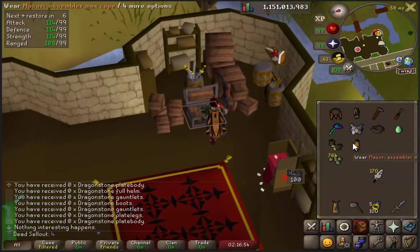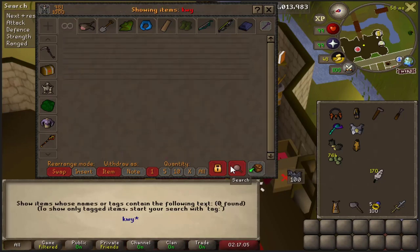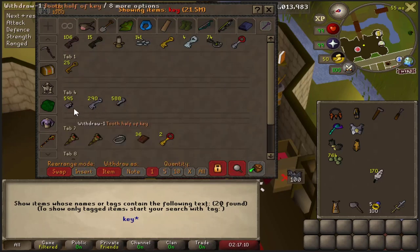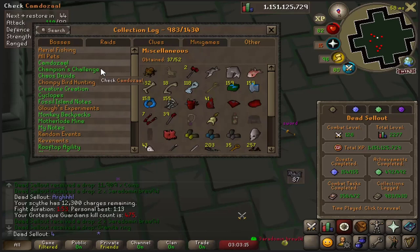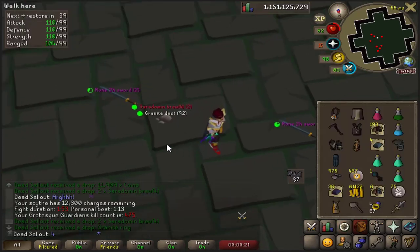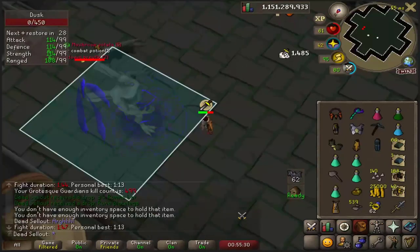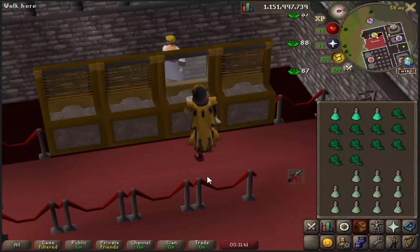In the future I'll have to deal with the crystal chest dragon stone content, which is probably one of the biggest collection log killers for iron men - you have to do about 50 to 100 million thieving XP at the Elven area and get all the crystal pieces. We did get a bird egg that run. Our current bird egg stack is small. We have about 900 crystal keys in the bank - I think it's a few thousand to finish the set though. Grotesque Guardians - got another ring, unfortunately no core. I think it's 1 in 500, so no big deal. That's enough grotesque for about five months - we hit 500 KC.